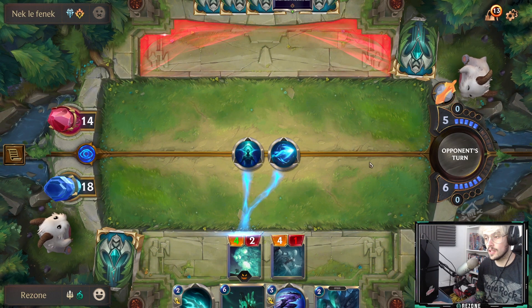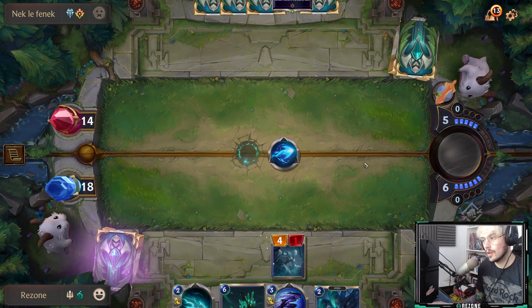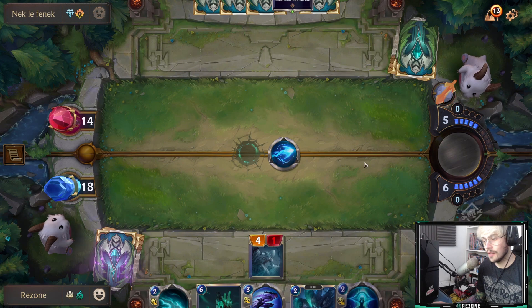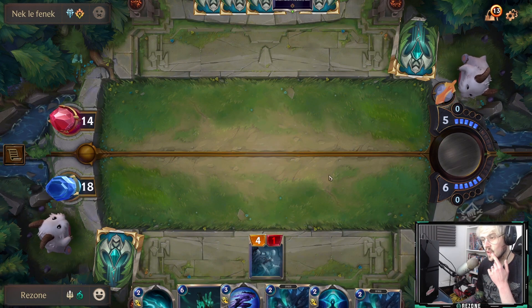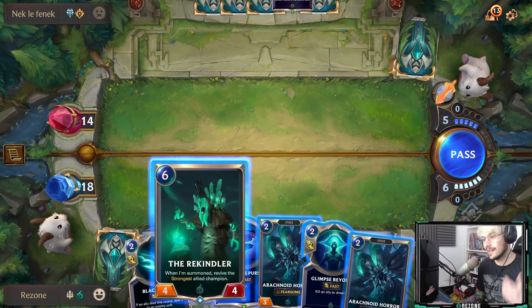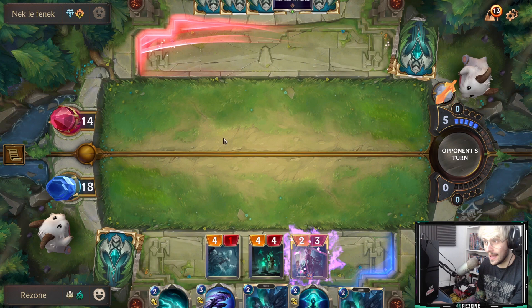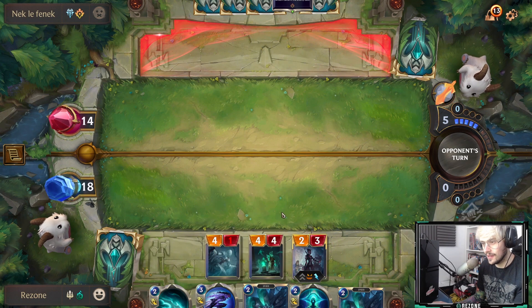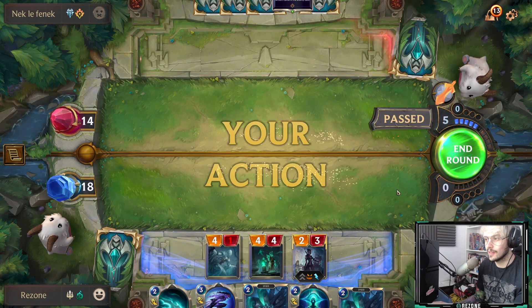I'm going to draw two cards and have six in hand with one unit in the field. Nice — another Glimpse Beyond. Then I'm going to drop my Rekindler and get Elise back in the field. We're going to instantly attack next round and hopefully end this. It's been a five-minute video so far — we don't screw around when it comes to the big plays.